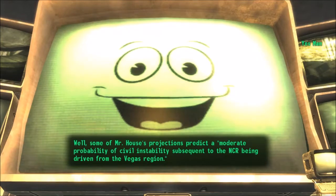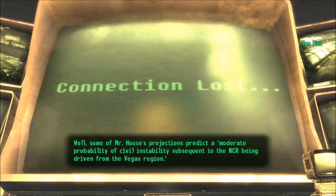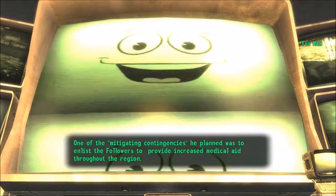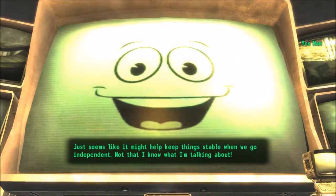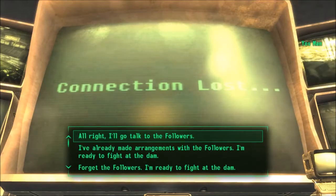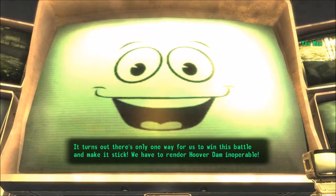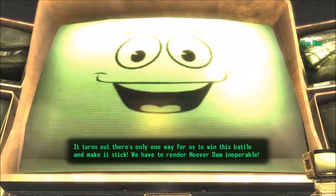Well, some of Mr. House's projections predict a moderate probability of civil instability subsequent to the NCR being driven from the Vegas region. One of the mitigating contingencies he planned was to enlist the Followers to provide increased medical aid throughout the region. Just seems like it might help keep things stable when we go independent. So I've been looking over Mr. House's force projections and running some calculations. It turns out there's only one way for us to win this battle and make it stick.